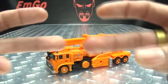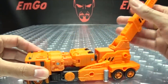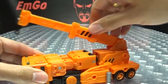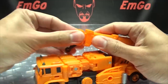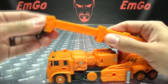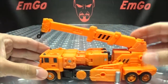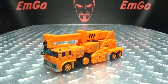As far as articulation goes, this section here can move up and down, and can actually move all the way back for transformation. It can also rotate and do a full 360. This section here can collapse and lock into place once it gets to the end. The hook is on a hinge, so it can swing up and swing back — and that's pretty much it for any moving parts.